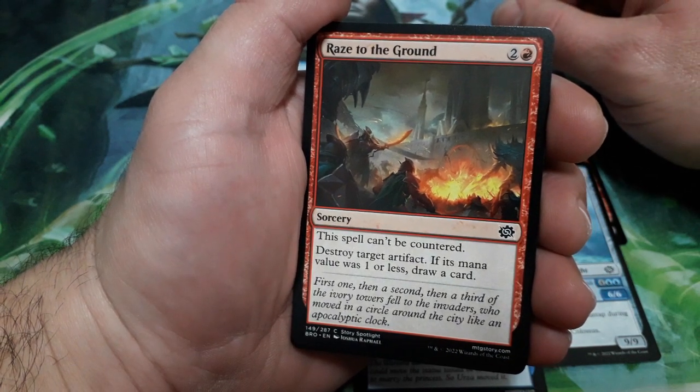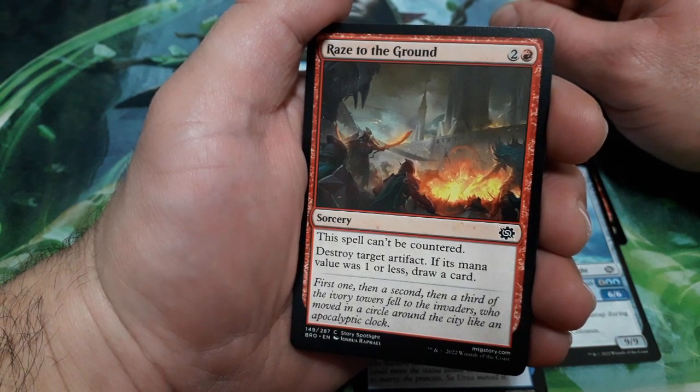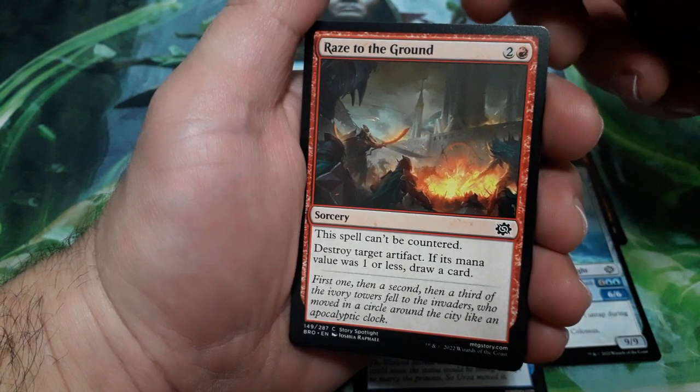Raze to the Ground, 3 drops. This spell can't be countered. Destroy target artifact with a mana value of 1 or less. Draw a card.